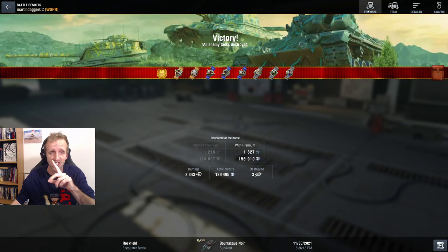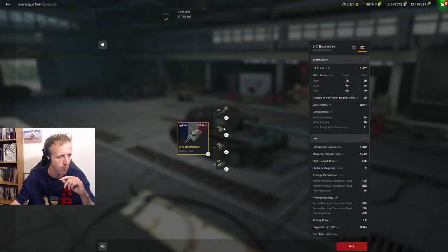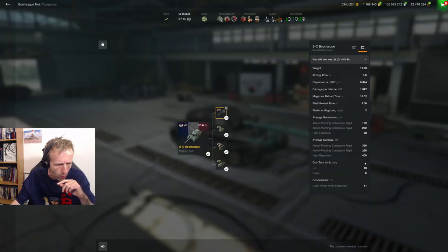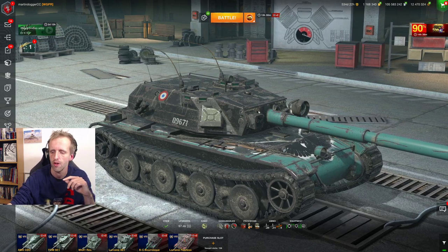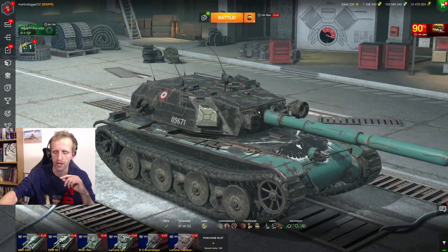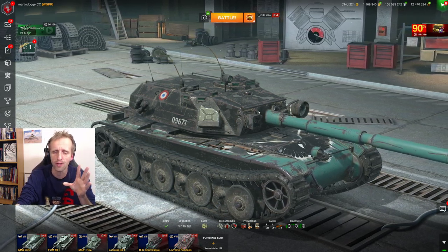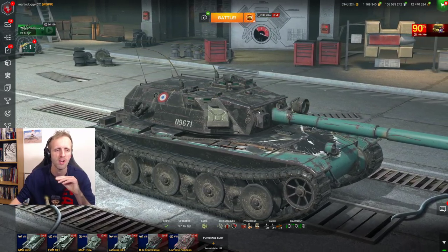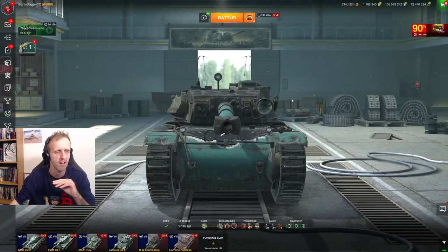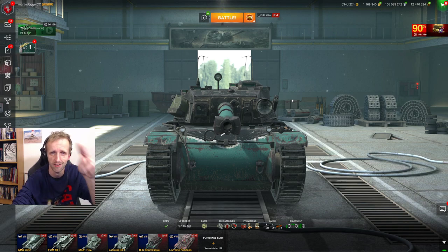If you eventually get it, it's going to be a really good one. Let's take a quick look at the gun depression — I thought it was eight degrees, but it is only six, though it feels like eight to be honest. And there you have it, ladies and gentlemen, tankers of Blitz: the Borat Noir. Don't buy crates. But if you find one of these, hunt them down — because in the hands of a skilled player, this is going to be a really deadly French Assassin. Thank you very much for watching. I'll catch you all on the next one. Cheers, happy tanking, bye-bye!